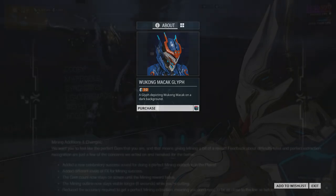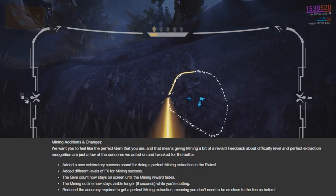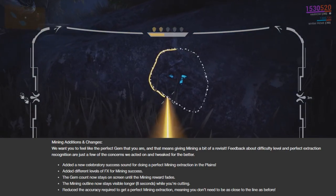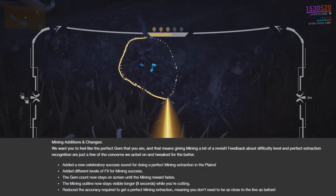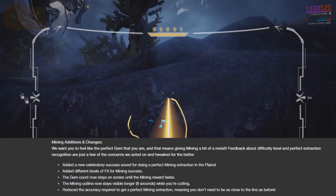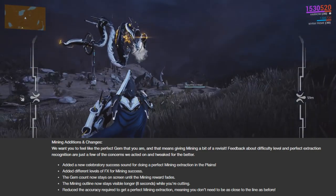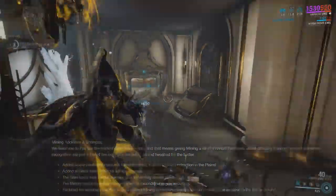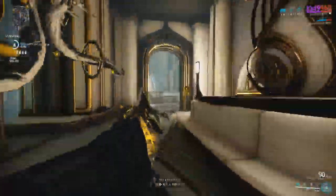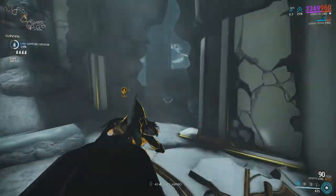Moving on, we have some mining additions and changes. They've added sound effects and custom sounds to specific sections of mining, whether you got a perfect mine or just three out of the X amount of gems. They've made it so the gem count will stay there for the full duration of mining, and the mining outline will stay there for a full eight seconds while you're cutting. They've also reduced the accuracy required to get a perfect mining extraction, which means you don't have to be as close to the line as before.